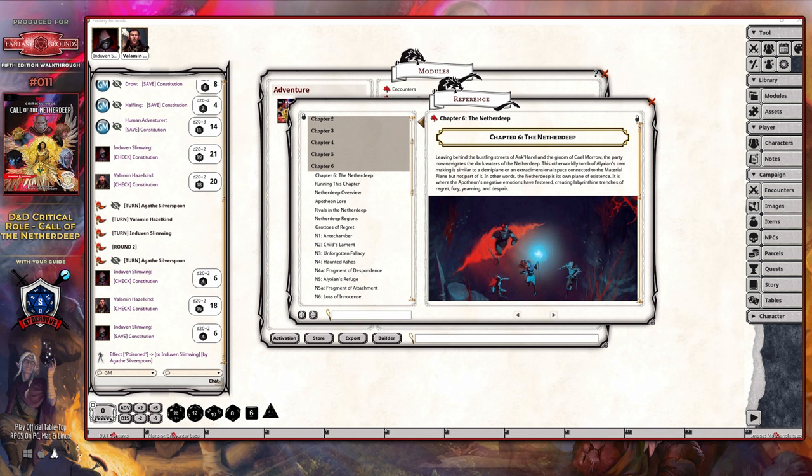With respect to chapter 6, this is where the party begins to make their way through the Netherdeep and towards the prison of the Apotheon. It is the last full dungeon crawl the party is going to make before they encounter the Apotheon, but there is a catch — the Netherdeep is an underwater realm in an extra-dimensional space, and as such, underwater combat, navigation, and survivability rules are going to come into play. This chapter is very good at explaining how to handle that, but there are additional elements to consider, primarily the water pressure being placed on the party. There is also the Ruidium element in much larger quantities that is going to have an effect on the party depending on how long they remain here — and it is highly likely that one or more party members already have items corrupting them with that element.